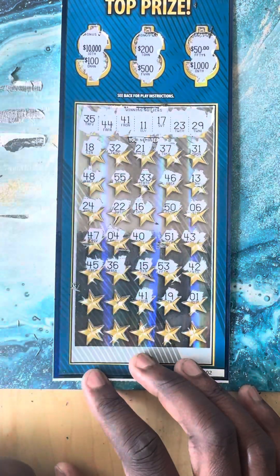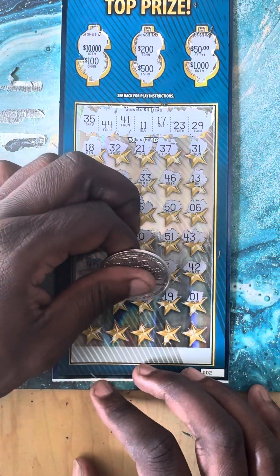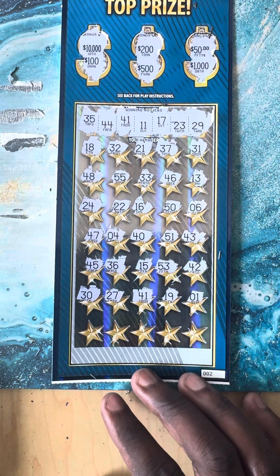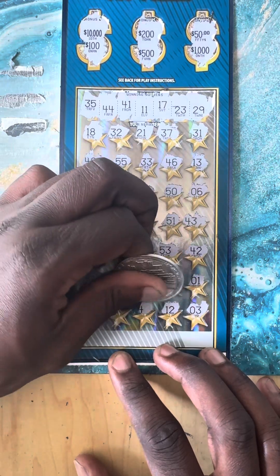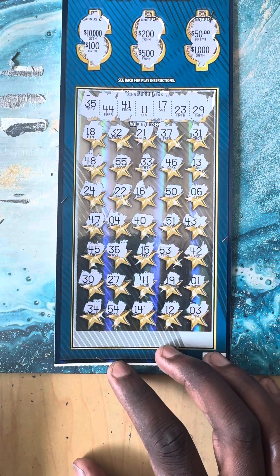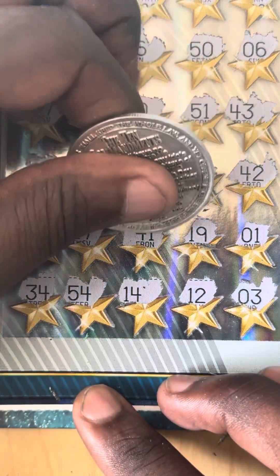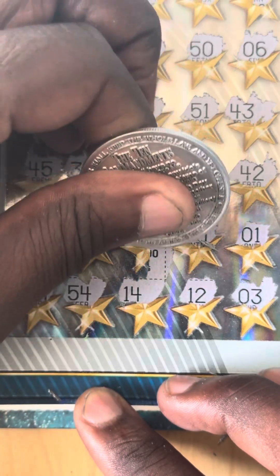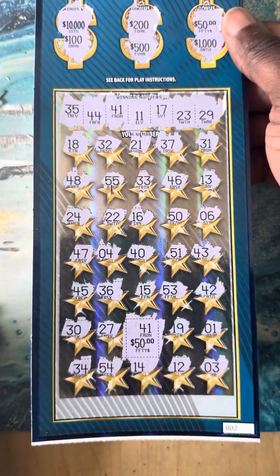We gotta win guys - boom boom boom! We got it! Let's see if we can get another match. 30, 27, 41 - yes yes, we got a win! 19 and 1 - man, it was all the way at the bottom guys, whoo! Close call, it's not gonna be a bust session. 34, 54, 14, 12, 3. We do have a win on the big boy Lux - let's zoom in. We have matching 41. We got the 50! It's a break-even but hey, we're taking that $50 win - better than zero guys. Ticket number two, $50!